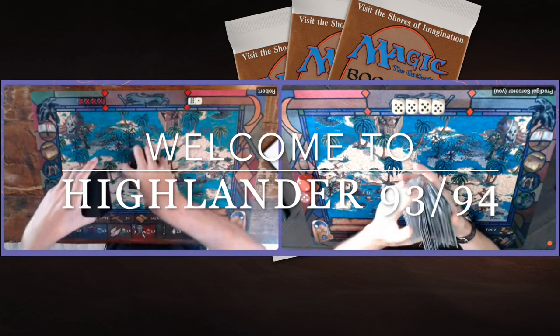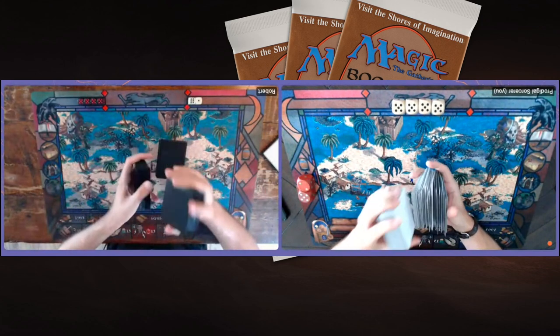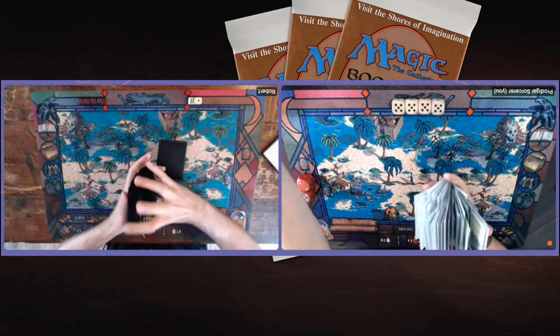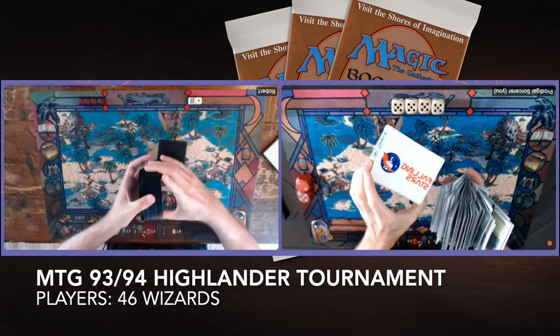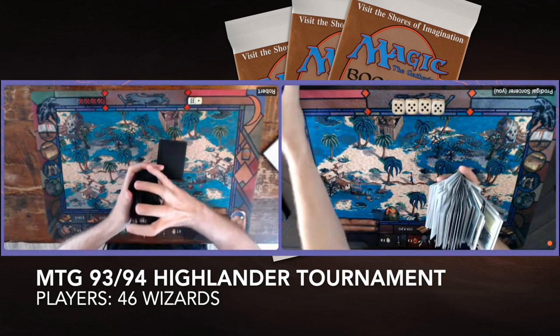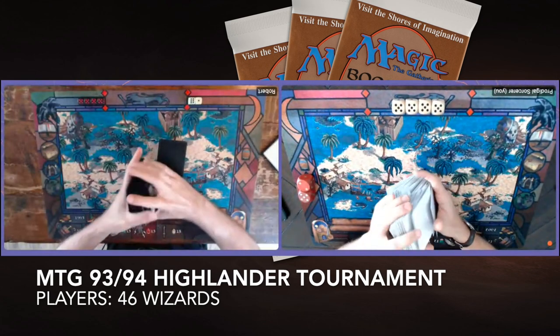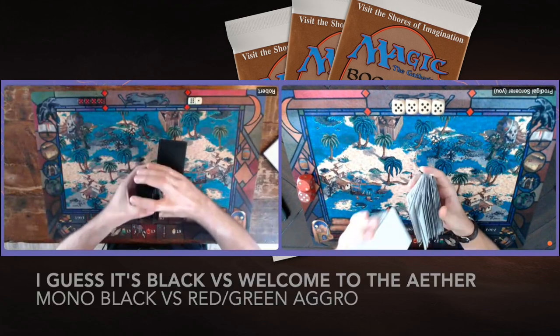We've held a tournament right here on Timmy Talks — an online event with around 45 or 46 players. We played a Highlander old school event. In this episode, I'm going to show you my deck called Welcome to the Aether. It's a red and green deck built around Tuknir.